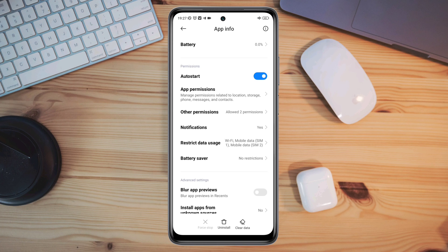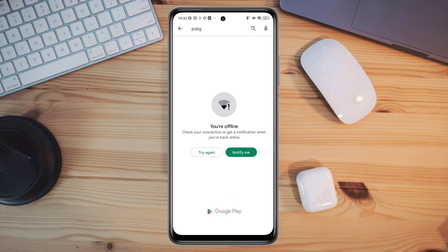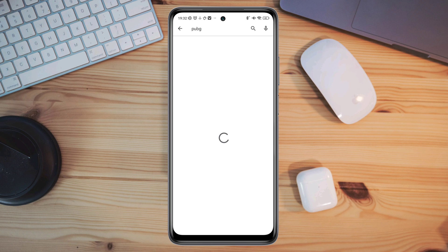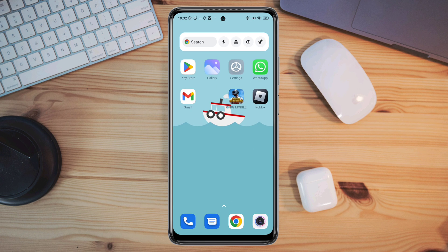Now follow the next process. Tap on the Google Play Store, tap the search option, type PUBG, and quickly check for a new software update for the PUBG application. Now go back, open PUBG, and try to play the game and see what happens.